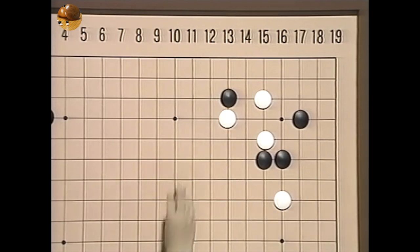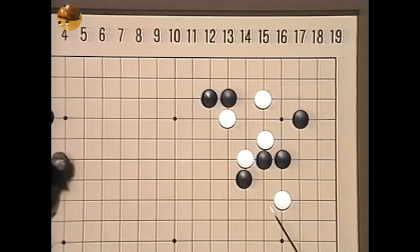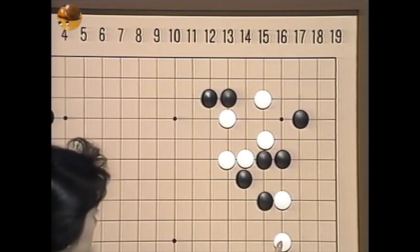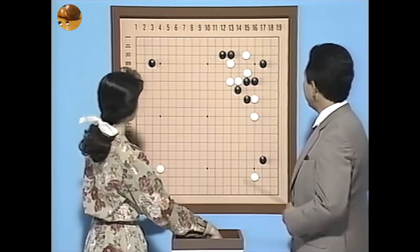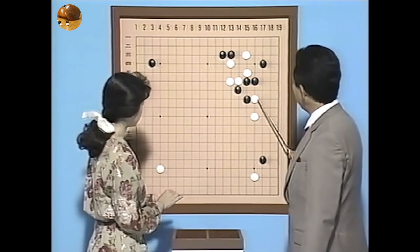今までは飛んだ形つけた形を勉強してきましたが、飛んでなおかつ受けたときですね、戦線を広げるというんでしょうかね。また挟み返していくという打ち方もありますね。これは当然この線を止められては黒大変ですから出ていくと。そうすると白はその流れに従って持たれていくように向こうへつけていくわけですね。そうすると黒は引くぐらい。そこで跳ねる、ここでまた跳ね返すわけですね。